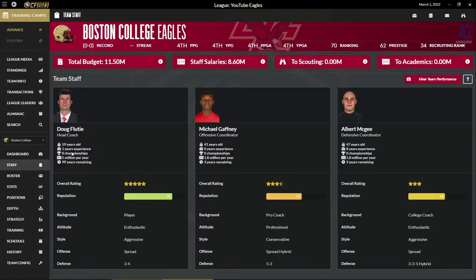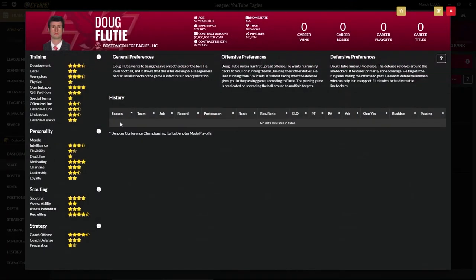I also downloaded the real coaches, but I changed them. I made myself Doug Flutie. What I did is I took every section — training, personality, scouting, and strategy — and randomized 1 through 10. There are 11 categories and I didn't give myself any 1s or any 10s. Development, youngsters, and quarterbacks are what Doug Flutie is best at in terms of training. He's really smart, he's a motivator. Recruiting and scouting are my two best skills, and then coaching offense. So that's me.